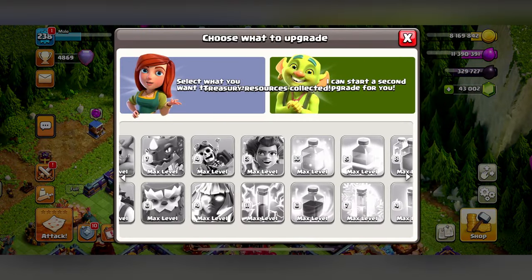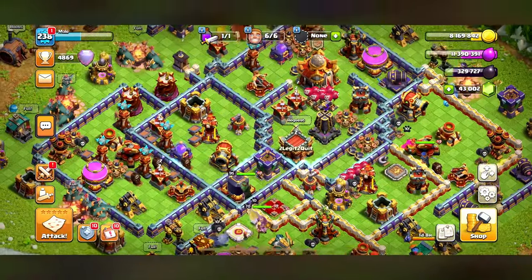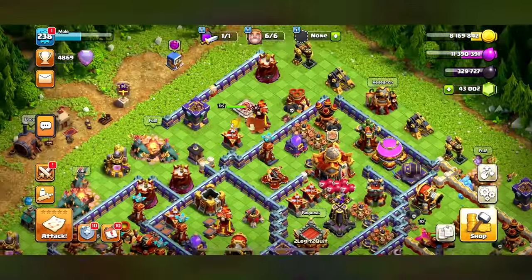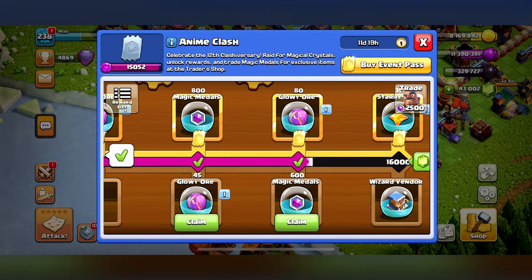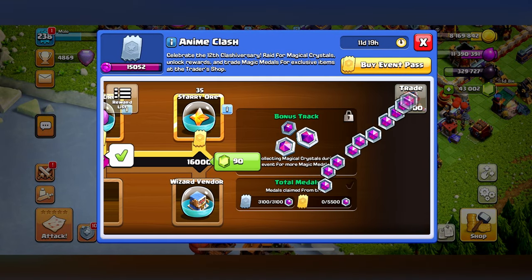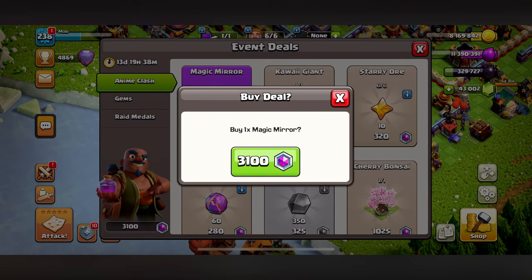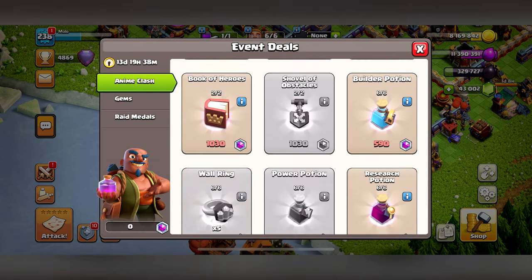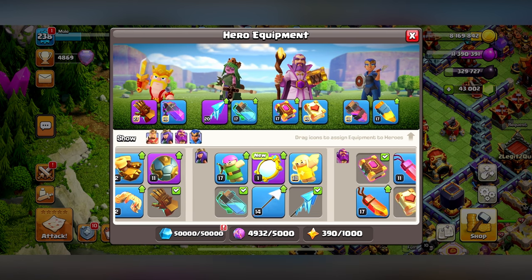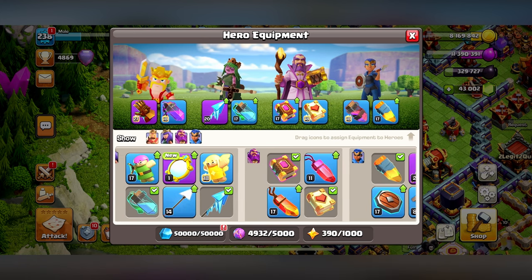Let's see if I can upgrade anything. I want to upgrade the Golem to get him out of the way since he's the most expensive one. We also got all this stuff over here - let's get our magic metals. We barely have enough to unlock the Magic Mirror, which is obviously super OP from what I've seen. Let's unlock that right now - Magic Mirror, there we go.